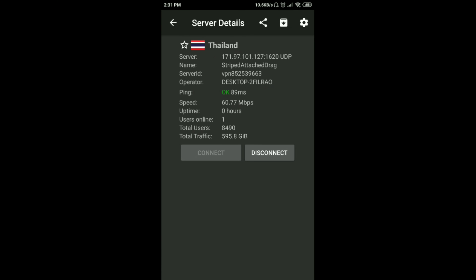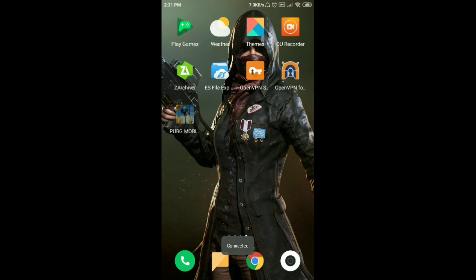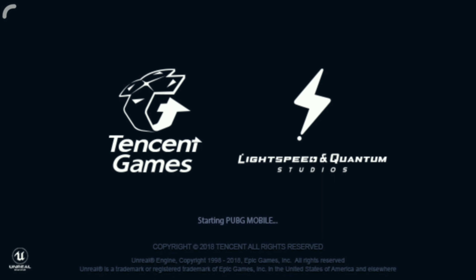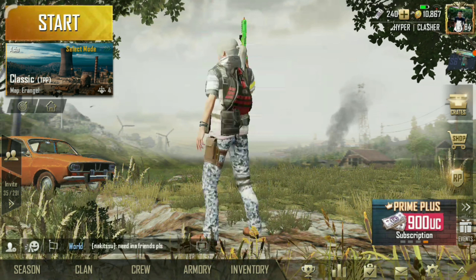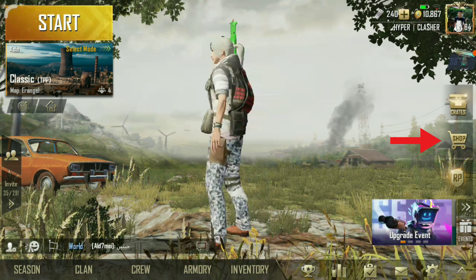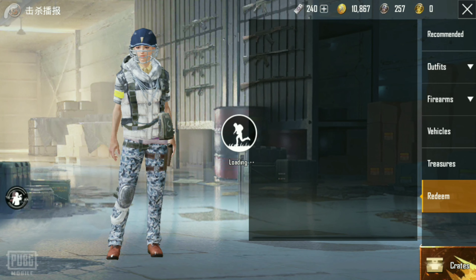It will connect in a second. Now go to PUBG Mobile — it took a long time to load so I skipped the animation. Now go to the shop, then go to the redeem option.